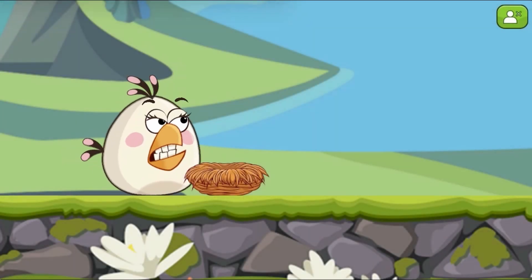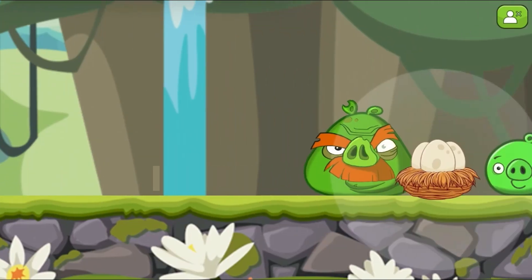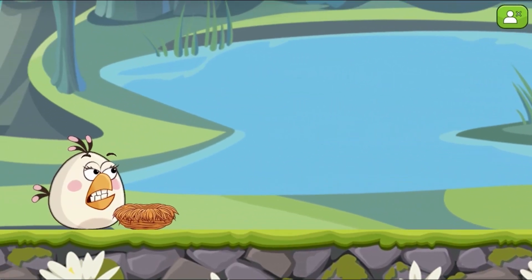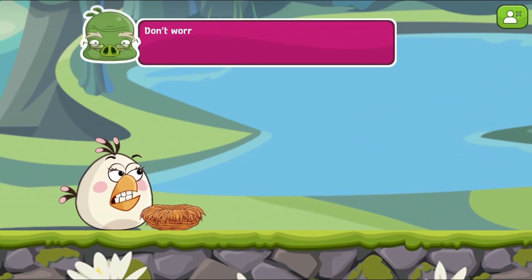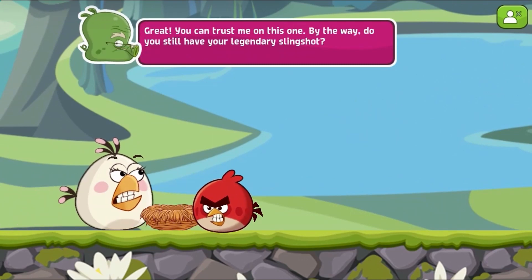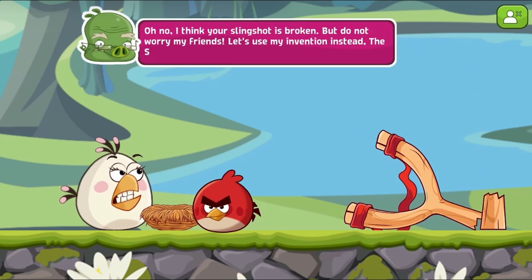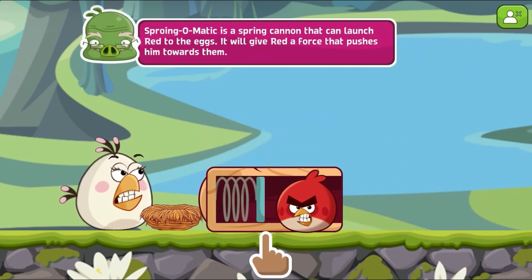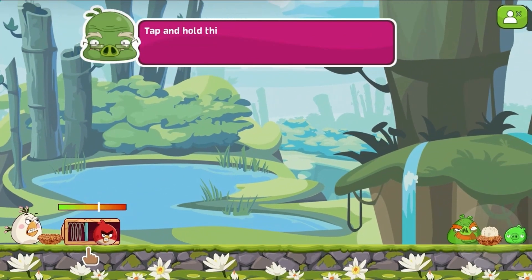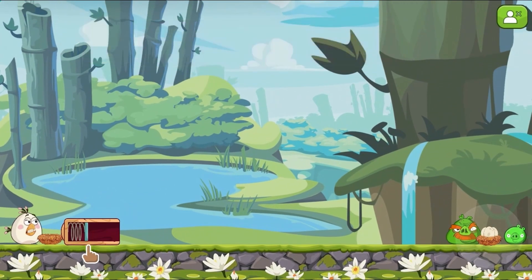Legends of Learning presents the Angry Birds Eggstraction Game. This is a science game that makes learning about collisions and forces fun and easy to understand. In this informative instructional game, help your favorite Angry Birds characters take back their eggs from the pigs by using your knowledge of force and collision.